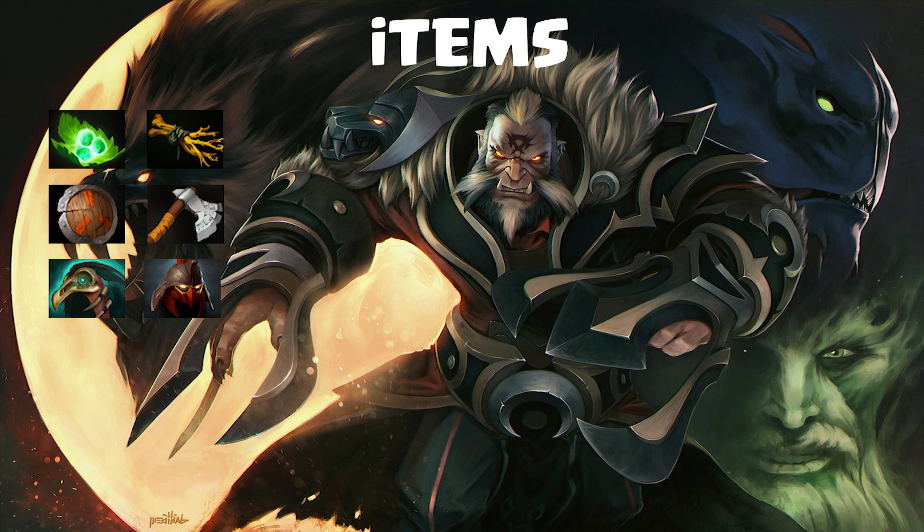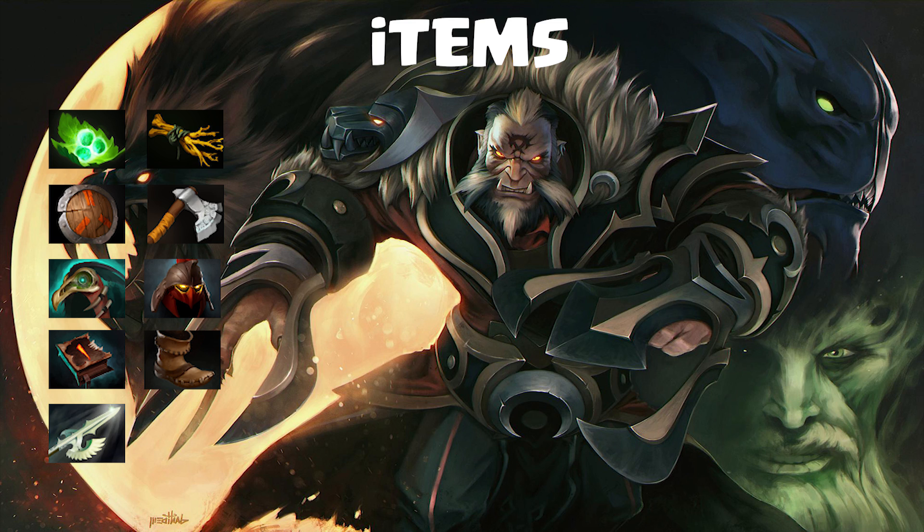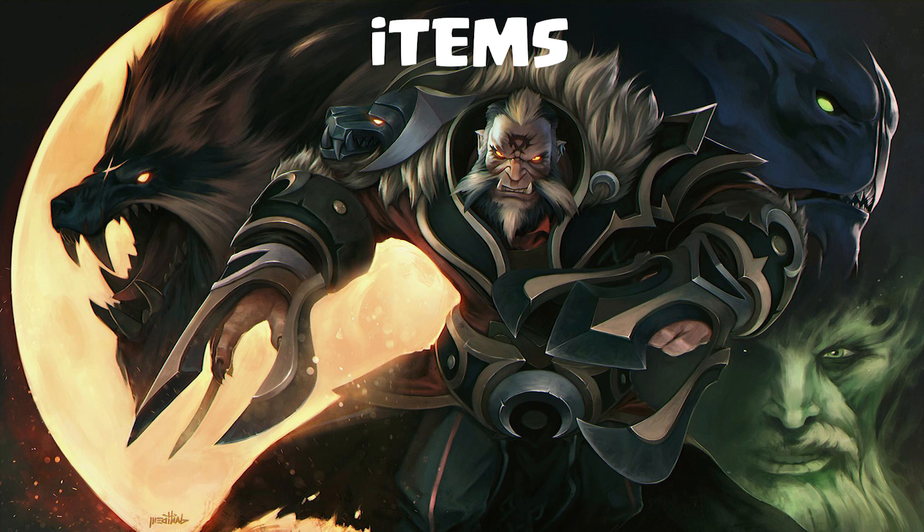After that, get level one Necrobook, then just buy Boots because you want to move freely around the lanes and also around the jungle since you want to farm. Then from here, you need to think situationally — if you are playing against Sven for example, I will only get level two Necro, then I will buy Heaven's Halberd because I need to disarm this hero. I know heroes like Sven will always go for BKB as their second or third item, so Heaven's Halberd will always help me because I don't want Sven to just cleave through my creeps.